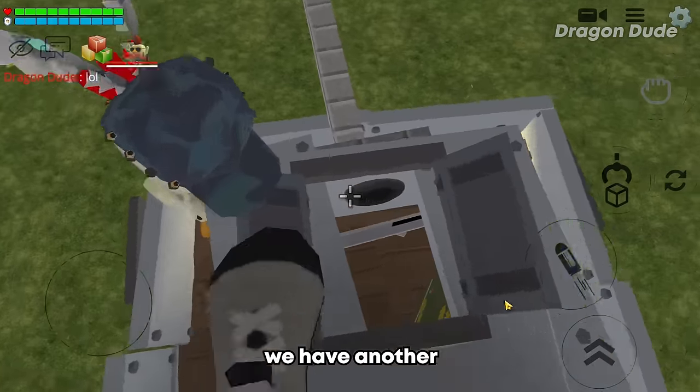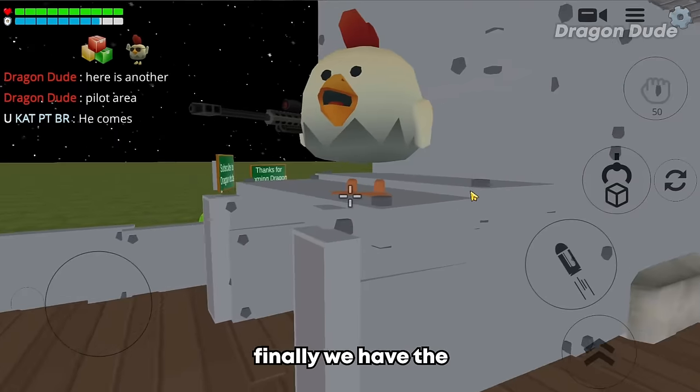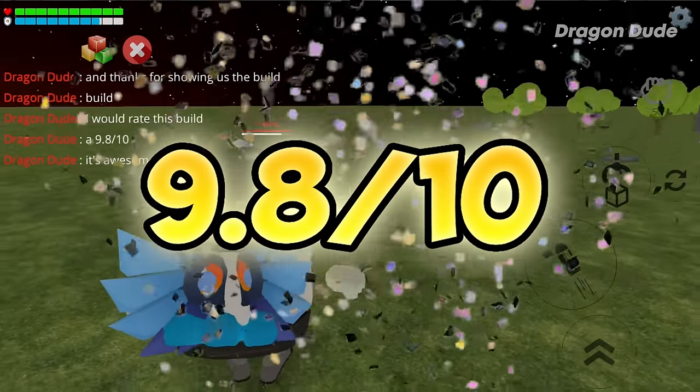There's another control room — the tank is so huge you can fit two turrets on it! Here are the main controls to move the tank. For the final rating I'll give it a 9.8 out of 10 — an amazing build from Cat!